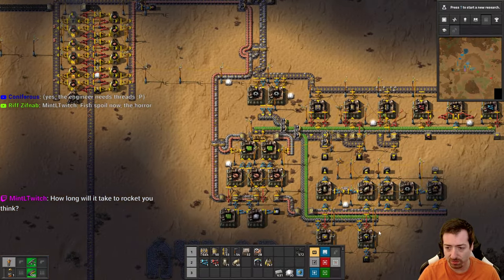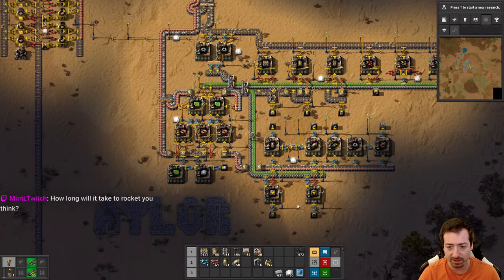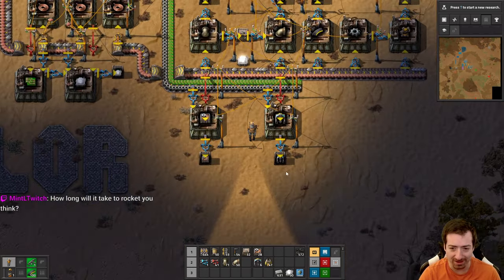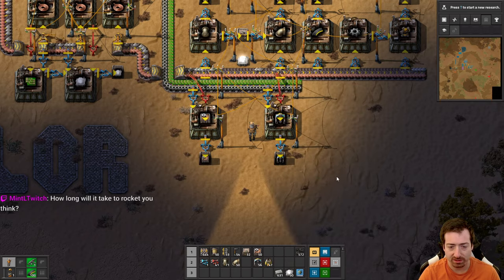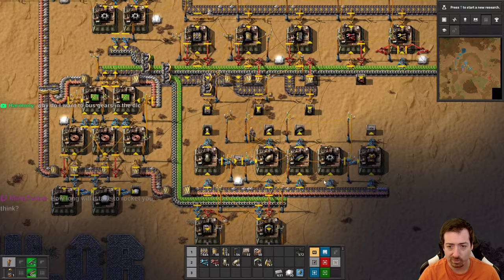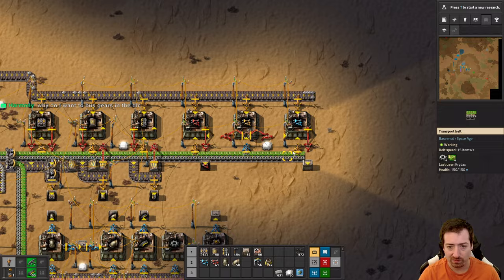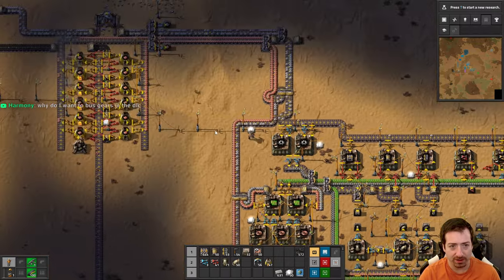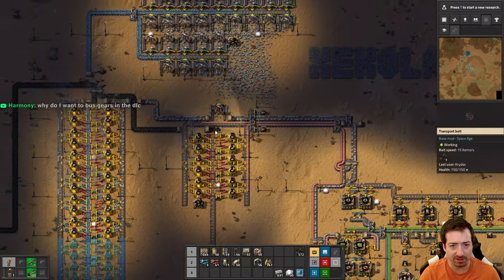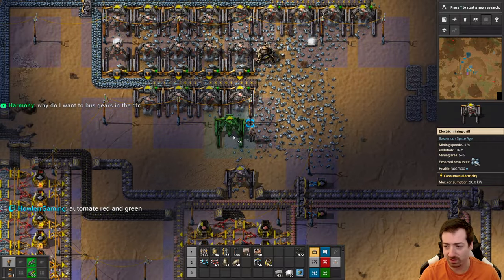I literally just lost my train of thought. Speaking of trains... I wanted to get more... something. I don't need 78 assemblers. Our iron is hurting, I need more iron. I know I was just talking about science, but I was going to do something before that and I already forgot what it was. This is problematic.